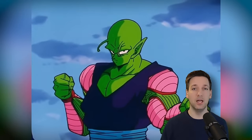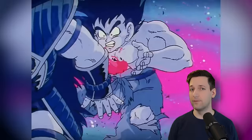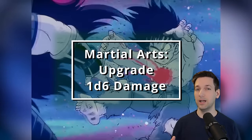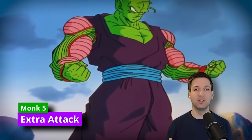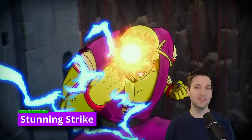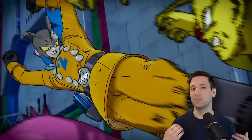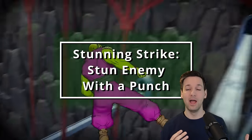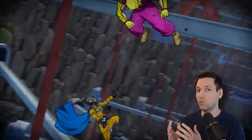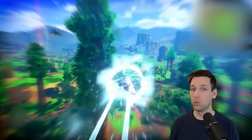Quickened Healing requires 2 Ki points, and you regenerate hit points equal to 1 roll of your Martial Arts die. At 5th level of Monk, your Martial Arts die upgrades from a d4 to a d6. You get Extra Attack, so now you can attack twice as your action and twice as your bonus action with Flurry of Blows. And you get Stunning Strike — if you hit somebody with a Monk weapon or unarmed strike, you can spend 1 Ki point to stun them. The save against being stunned is reliant on how strong your Wisdom is.